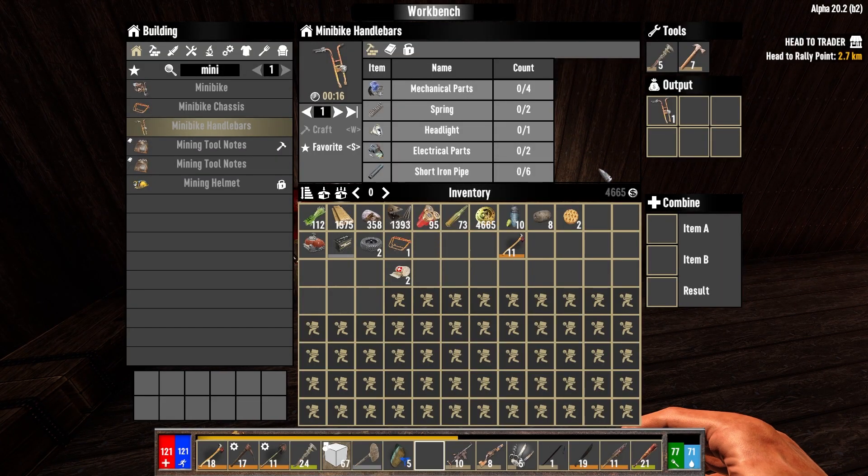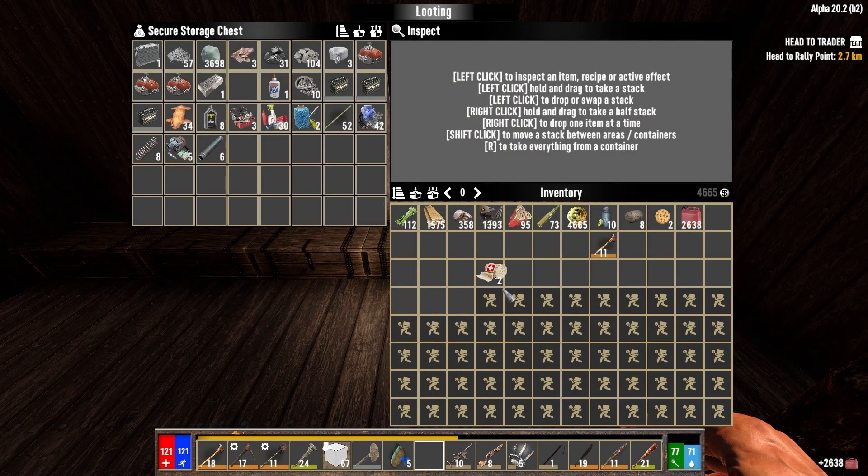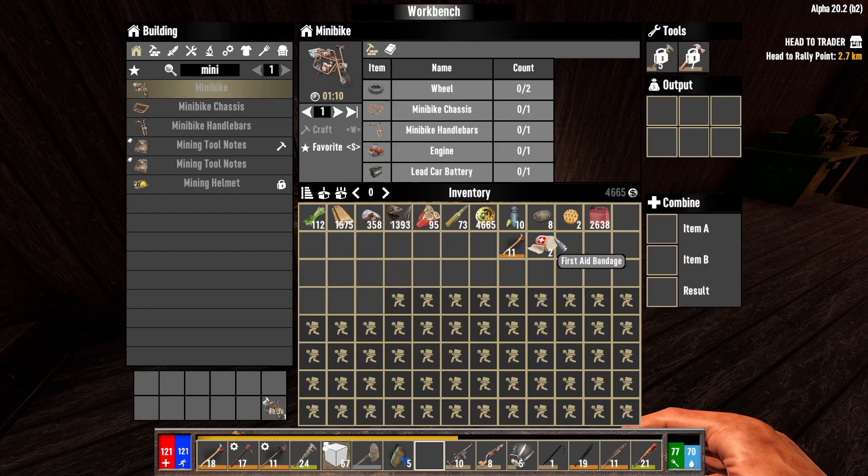We have our workbench. Minibike handlebars — craft. I'm so happy! I think I should be able to put the rest of this stuff away now. Wheel, minibike engine, engine, battery, chassis, wheels — and I'm making the last part. It's done already! I can now craft this, which is going to take one minute. Where is my gas? There it is. I'm so made up with this — we can now go looking around town for things to wrench for steel to make gun parts.